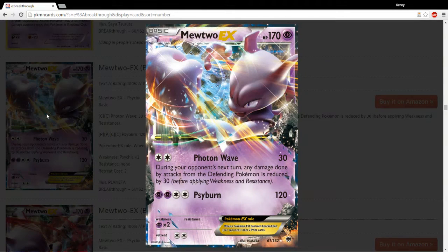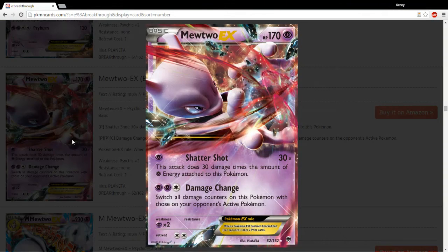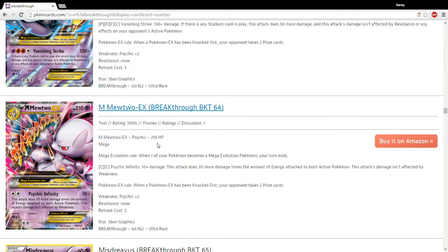Continuing on — Mewtwo EX. You're going to have to excuse me, there are like a hundred Mewtwos in this set. I'm not sure which ones are which. This one doesn't appear to be the good one — I know there's one... this one. So, this one does 30 times the amount of Psychic Energy attached to this Pokemon. This is just the basic Mewtwo. There are just so many in this set — literally all these different ones, the Megas...